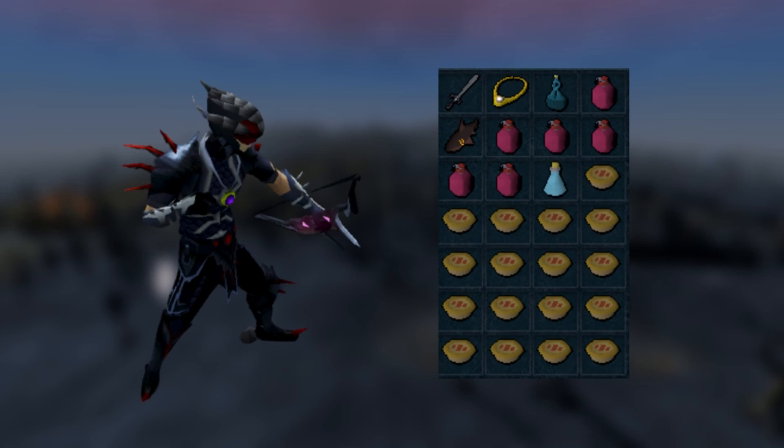I brought Weapon Poison since the Chaos Elemental is poisonable, though the kills are so fast it's really optional and won't matter too much. Then I filled my inventory with Wild Pies. The food you bring is the most important part of this setup, as the Chaos Elemental has an attack where it can take off some of your armor and weapons. However, if your inventory is full, this attack won't do anything. Therefore, bringing food like Summer Pies or stew that leave behind bowls or pie dishes keeps your inventory full even when you eat. I also brought a familiar with Summer Pies in it, but this is optional — your Soul Split will honestly heal you up a lot.